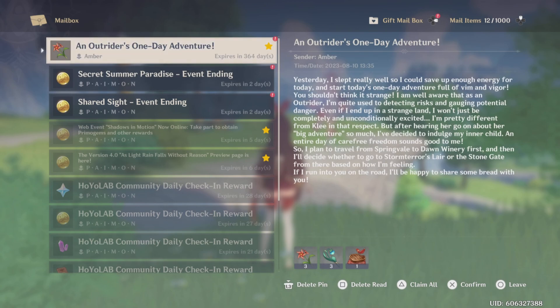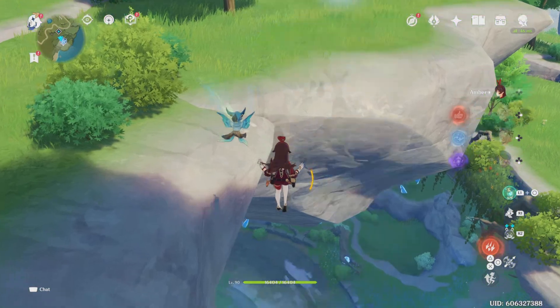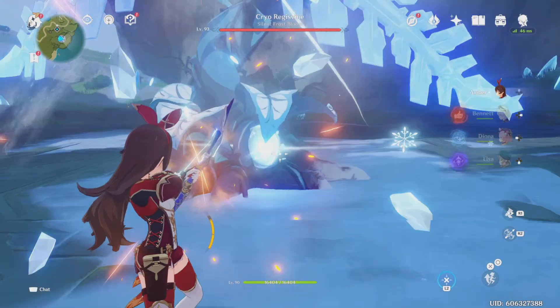Oh wait — I forgot to claim Amber's birthday gift! Her birthday gift is three flowers you can easily find in the wild and a steak you can easily cook. Let's see how much damage I do with my leveled-up weapon.